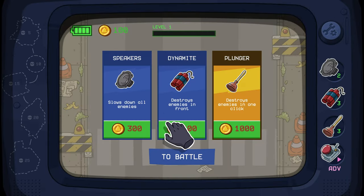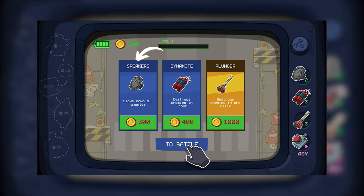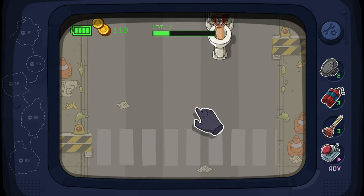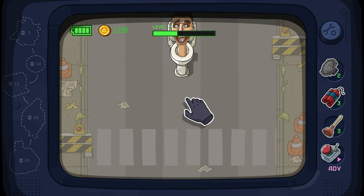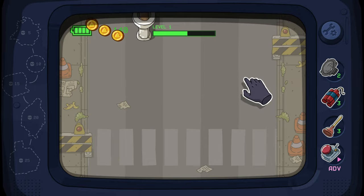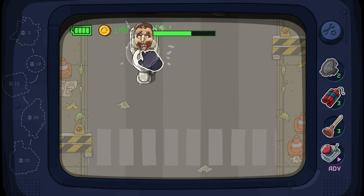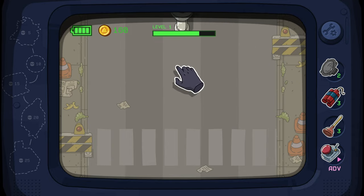After selecting start, you're greeted with the menu. Each round starts at this menu that allows you to buy weapons. You can buy speakers that slow down enemies, dynamite that destroys enemies in the front, and a plunger that kills enemies in one click. After selecting to battle, there's a health bar in the shape of a battery, a counter for the money you obtained for flushing the Skibidi Toilets, and a level progress bar at the top to show you how much of the level is left. It's very simple but beautifully done in my opinion.